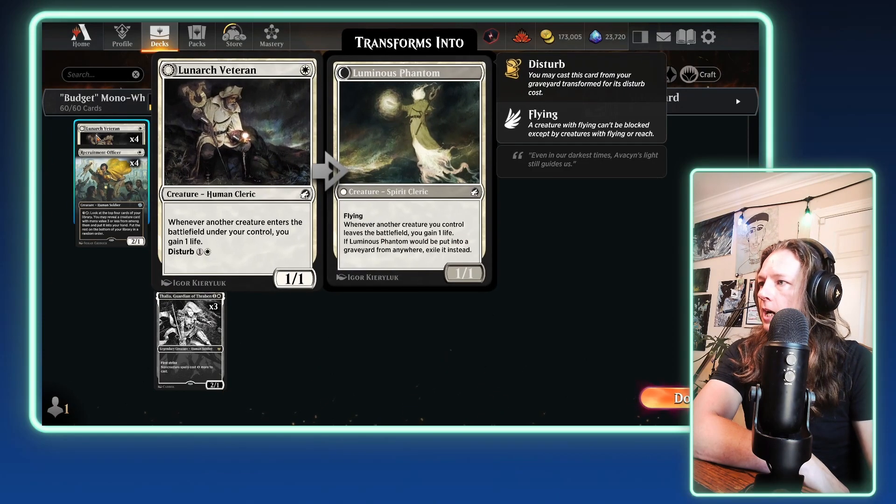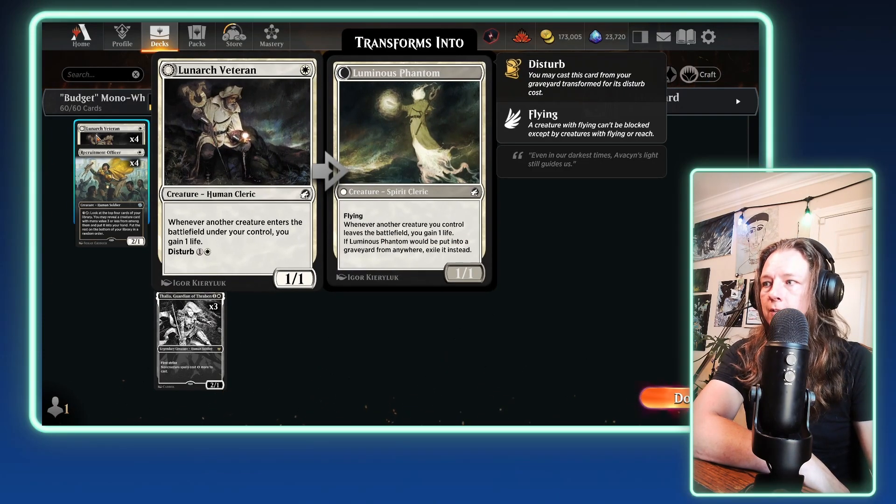First up, I'm running four copies of Lunark Veteran. Two reasons behind this: one, it gives us some life gain to fight the red decks, and secondly, it allows us to have a creature that can come back from the graveyard in the form of Luminous Phantom.